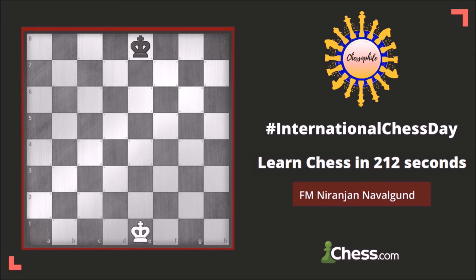Apart from stalemate, a draw is possible when players agree to a draw, or when only two kings are left, or when there is insufficient material. Or when 50 moves take place without any pawn move or capture — that's also a draw.